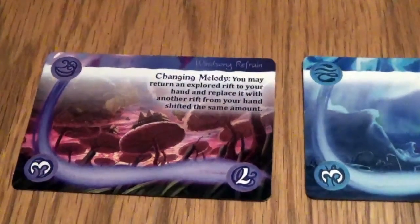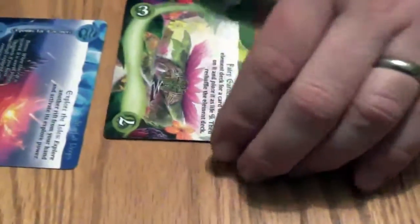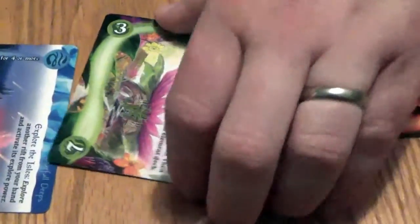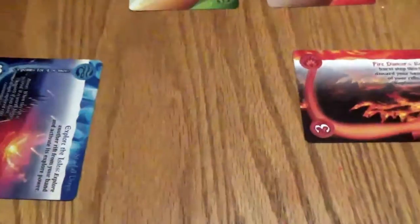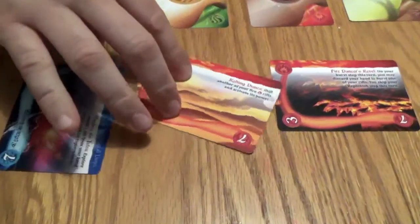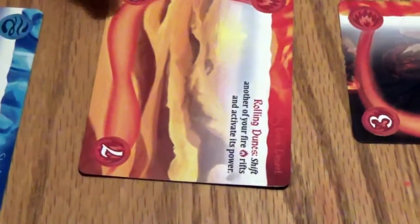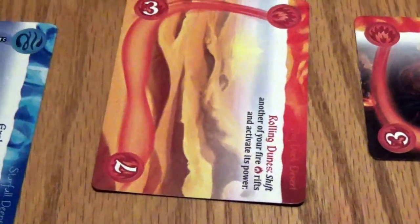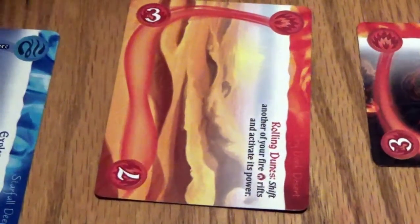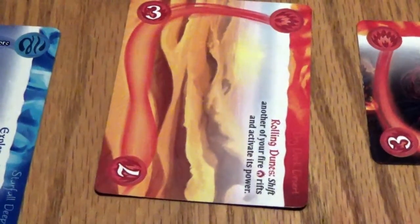So this one says 'and activate its ability.' What that's going to let me do: this rift — this life rift, Fairy Gardening — I don't particularly have a use for right now, so I'm going to bounce it to my hand to put into play Rolling Dunes. It's shifted along as much as the previous rift was, so it's shifted up to three, and I get to activate its power, which is to shift one of my fire rifts and activate its power.